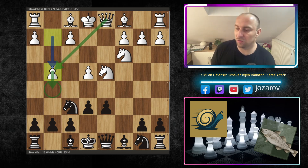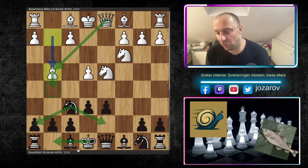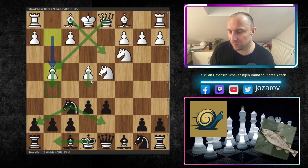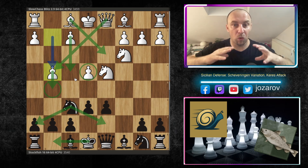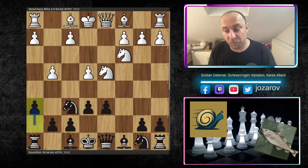The main goal of the Kádas Attack is to deflect the knight from the f6 square — the key defender of the king if you castle kingside. The goal is to deflect the knight from the defense of the h7 square, include more pieces, and if possible push f4-e5, breaking through. The kingside pawn majority attack is the main strategic goal from white's perspective.